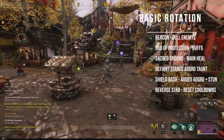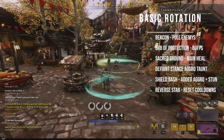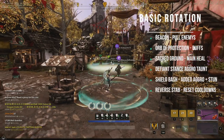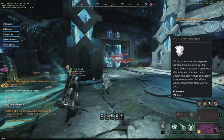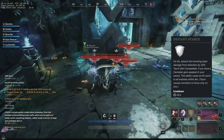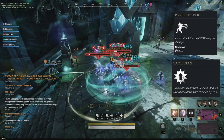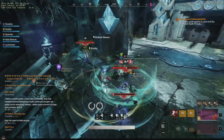Here's what a basic rotation looks like: target your enemy with Beacon, cast Orb of Protection and Sacred Ground, pop Defiant Stance, then go right into Shield Bash and then Reverse Stab to get our cooldowns right back up. Here's in-game footage from the Lazarus dungeon showing how to use Defiant Stance to properly aggro, then the rotation. Pop Defiant Stance, go into Shield Bash, then Reverse Stab. Look at the cooldowns — they'll be about three seconds. That's pretty much 100% uptime on your damage-reducing buffs and your AoE aggro.